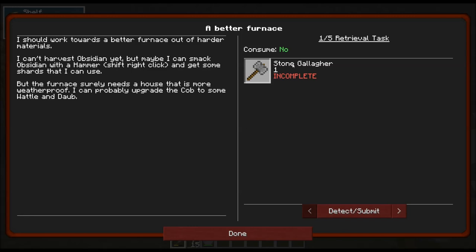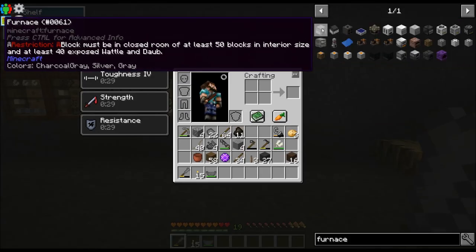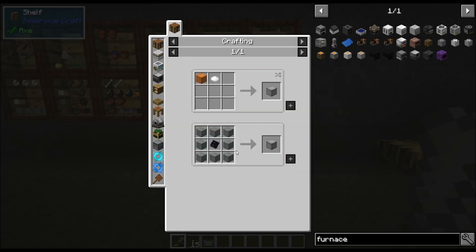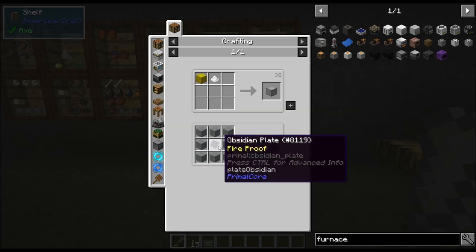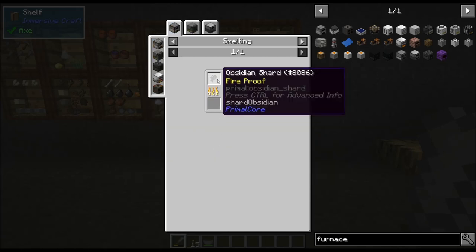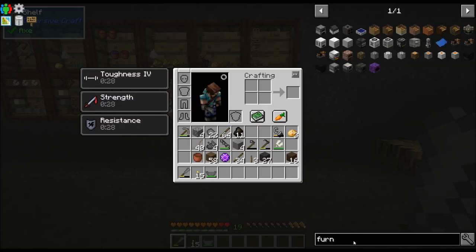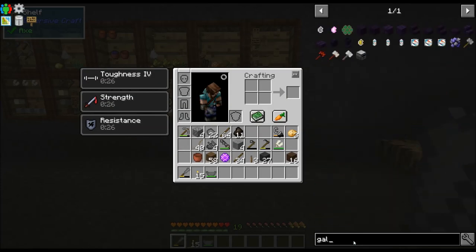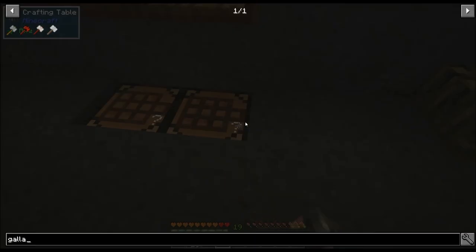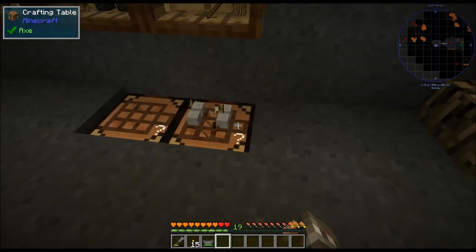So the first thing we need is a stone gallagher. The reason we need this is because the furnace recipe is hardened stone. Hardened stone is eight stone surrounding an obsidian plate, and in order to get the plate, we need the gallagher hammer to get the obsidian shards. So let's look up gallagher and go to the crafting bench — grab one of these, put that in there, pull that out.